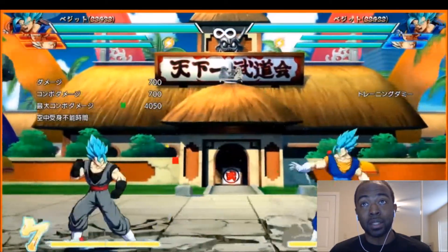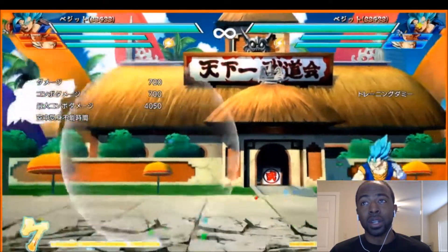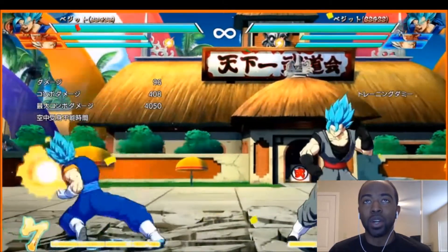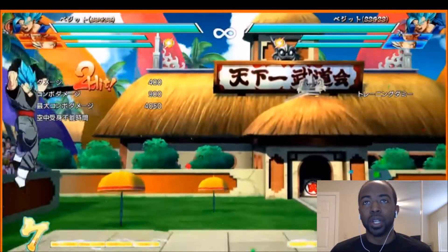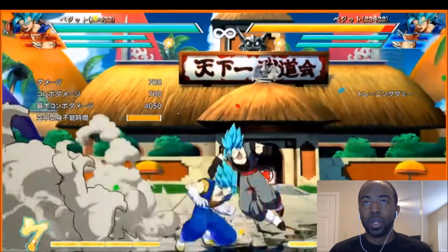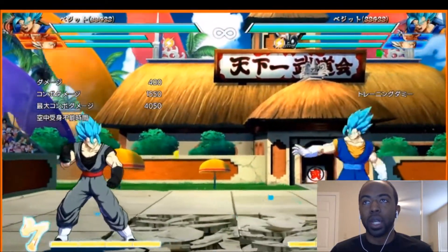That's his ki blast — that's interesting, kind of like Adult Gohan. I'm getting some Adult Gohan vibes so far. Okay, he can do a Spirit Sword in the air — or not in the air but in an up-forward direction. That up-forward Spirit Sword, I'm liking that.